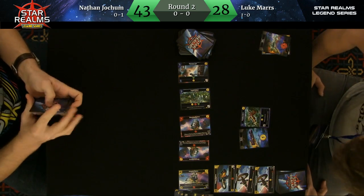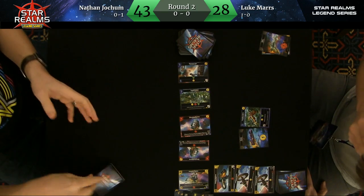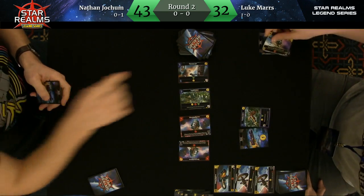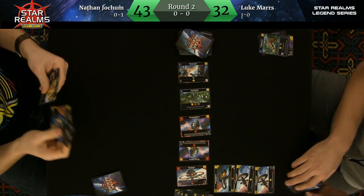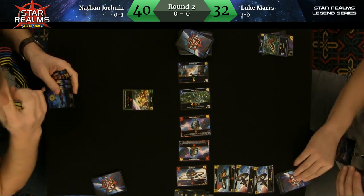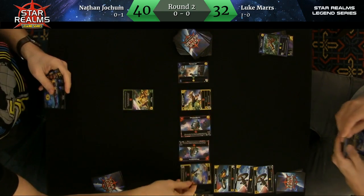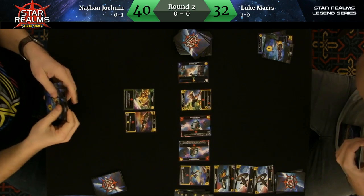Luke is actually putting his cards just like the app layout, putting those bases on the left side. He's got a nice wall of defense here — eight points worth of outposts plus a four-point regular base, which Nathan's really going to want to get rid of. He's got four points of purchasing power on the table and another four from his hand, so he can buy anything he wants. Is he taking the Loyal Colony or the Imperial Palace? I think he goes with the Palace.